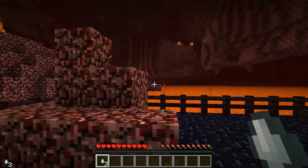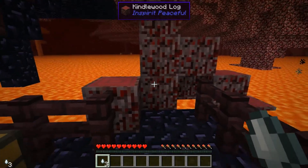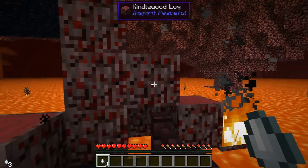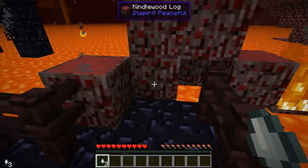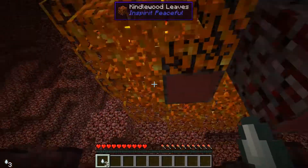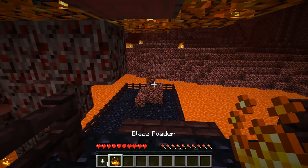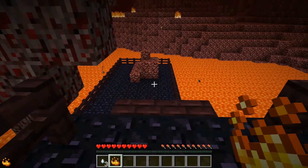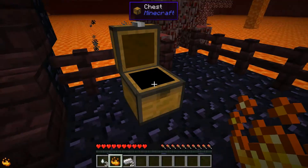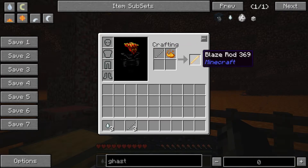Another thing you might want to find in the nether — you have to look for these large pools of lava because that's the only place they spawn — is the kindlewood tree. Now the kindlewood tree's logs are fireproof; they will catch on fire but will not actually burn up. However, you can't craft them into any kind of cool planks to keep your house fireproof. The kindlewood logs are only good for throwing into your furnace as a fuel source. What we really want to get at is the leaves — they drop blaze powder with about a 10% chance. You would normally only get blaze powder from blazes and blaze rods, so what are we going to do with it? We're going to craft iron rods from iron ingots, then combine those iron rods with some blaze powder to get blaze rods.